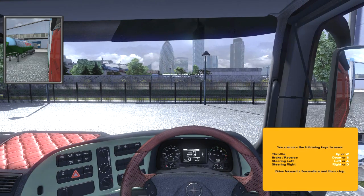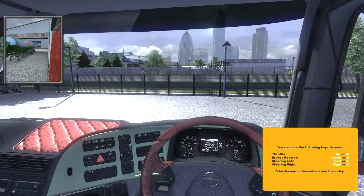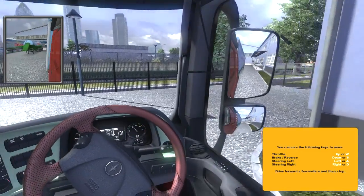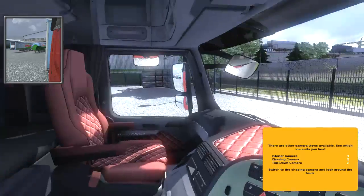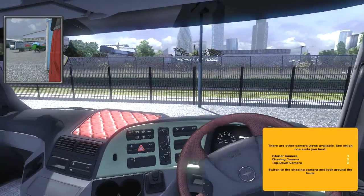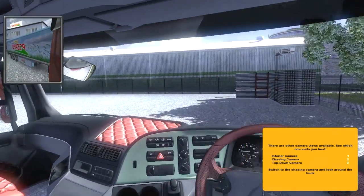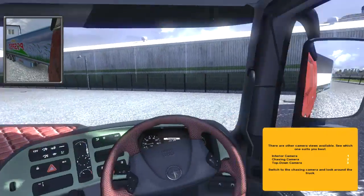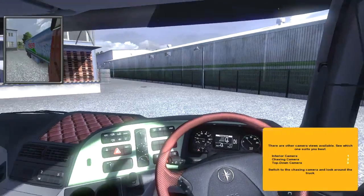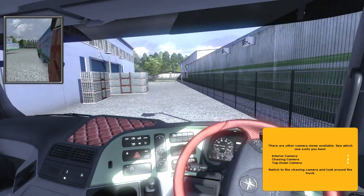So what we're going to try and do is actually drive this bad boy as realistically as possible. Now I consider myself a pretty good driver, so I think you guys are in safe hands. That doesn't look like the right way — and this is a giant ass truck. So let's see if we can actually get out of this parking lot without bashing into anything. This truck doesn't belong to us, so we don't want to scratch it. There are other camera views available — we'll see which one suits best.